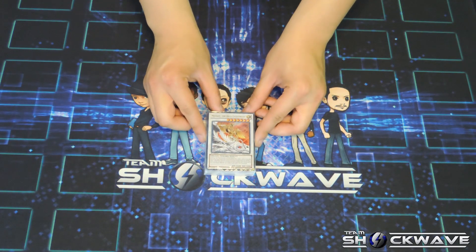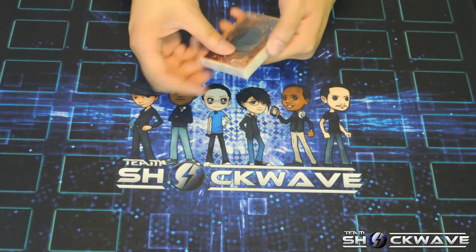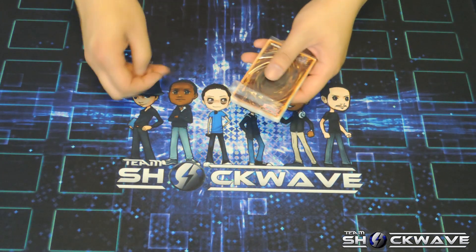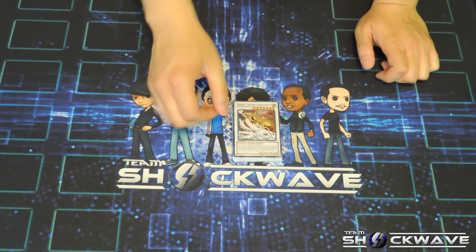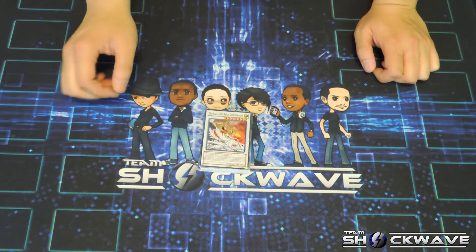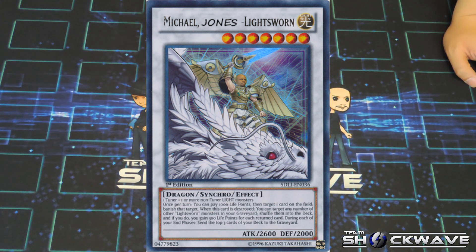Front and center is Judgement Dragon — the arch-lice one. You get Maiko. Once per turn, you can pay 1,000 Life Points, then target one card on the field and banish that target. When this card is destroyed, you can target any number of other Lightsworn monsters in your graveyard, shuffle them into your deck, and if you do, you gain 300 Life Points for each returned card. During each of your end phases, send the top 3 cards of your deck to the graveyard. Pretty nice effect right there.